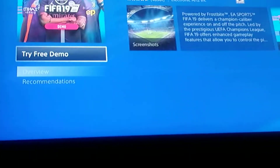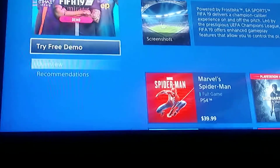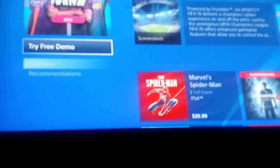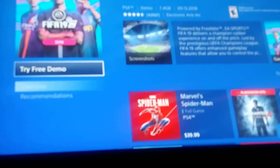It says 'Try Free Demo' — that's what you want to do. You want to press A, then spam circle. And then when it takes you back, you want to go to Notifications, delete it, and then go to Library and download it back.